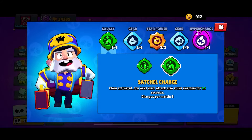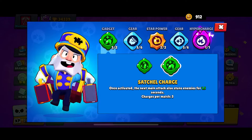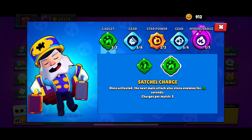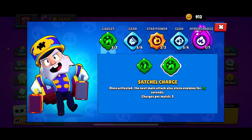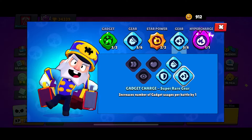What is up guys, today we are going to be playing with Dynamite, which I just unlocked his hyper charge a few days ago. For his best combo, you're going to want to use his gadget Satchel Charge, which makes the next bomb you throw stun enemies for 1.5 seconds. That's really good paired with the extra gadget gear.